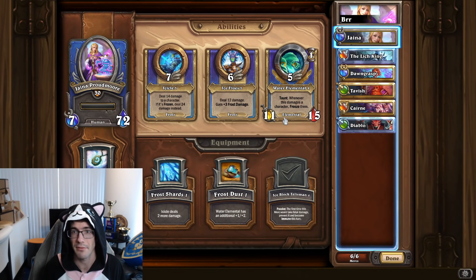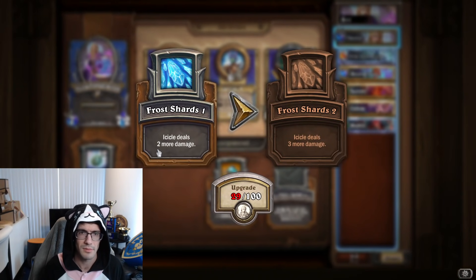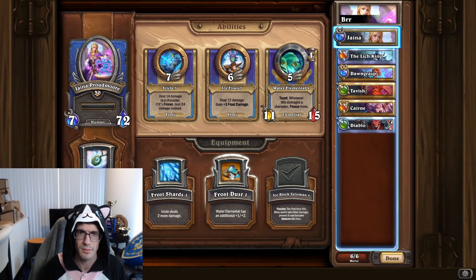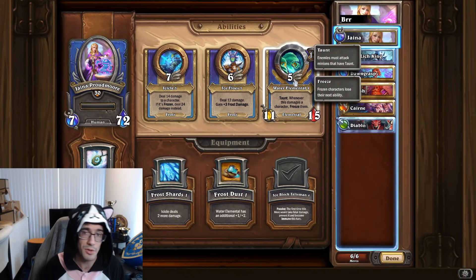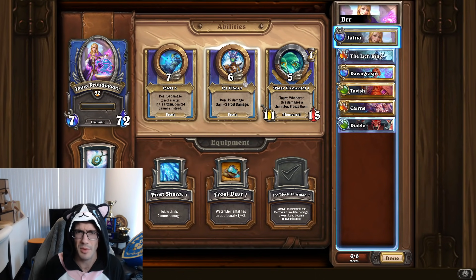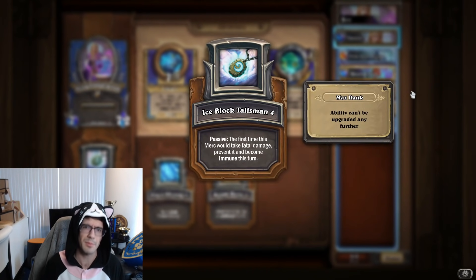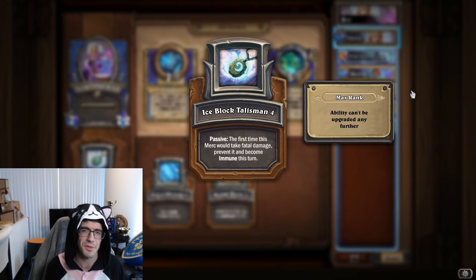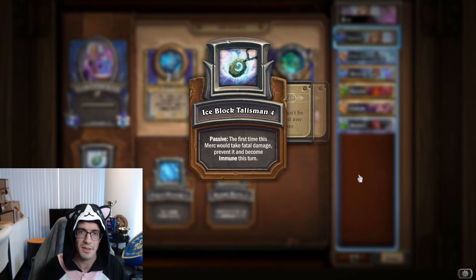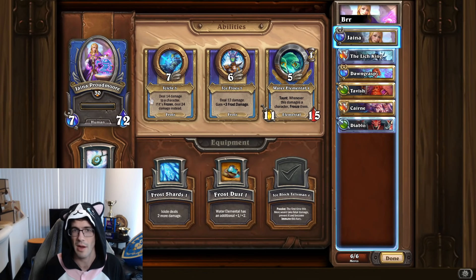Water Elemental as needed against fighter, protector, or heavy comps — it can also be used against the beast comp to stop attacks. Equipment: Icicle deals more damage, which is her first ability. Frost Dust makes Water Elemental bigger, which could be useful. But in this comp, Jaina is pretty much just used for Ice Flows and then a little bit of Icicle. And Ice Block Talisman — passive — the first time this merc would take fatal damage, prevent it and become immune this turn. This gives you a save to ramp for a couple turns, and then when you expect it to die, you output a bit more damage.